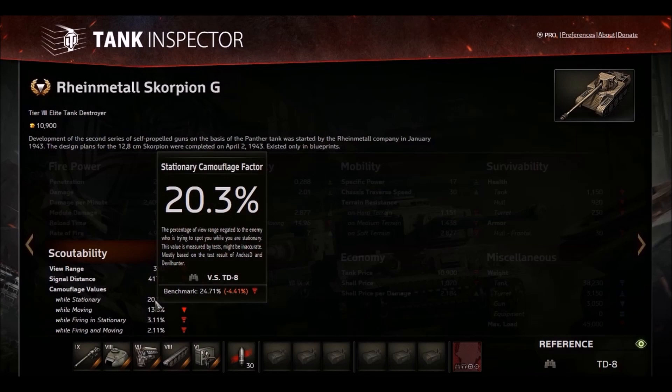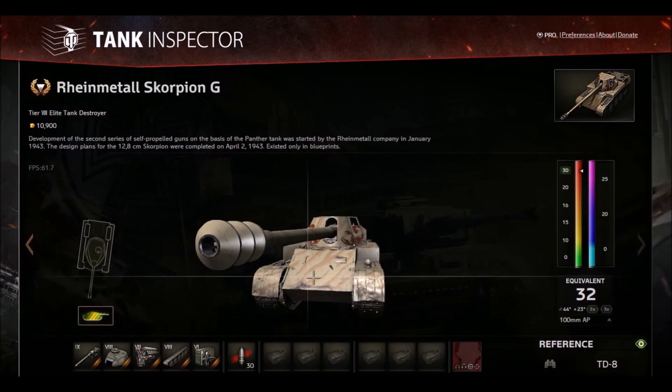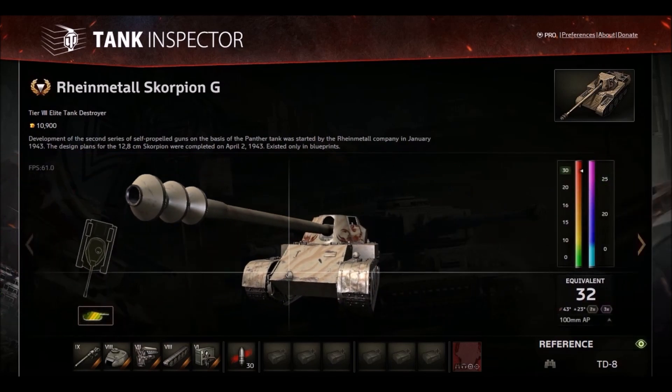Camouflage value, even with the paint, is below average. So this is basically a Grille 15 at tier 8. It's this paint job though — I mean, the Panther KR looks relatively good because of the Tiger Stripe paint. The Mutz is artistically sprayed bear paint, so that looks pretty fine. But this one has two scorpions on it, and the scorpions look like lobsters.